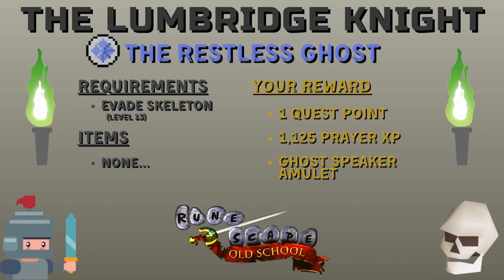Welcome to the Lumbridge Knight Restless Ghost Quest Guide for Old School Runescape. This quest can be done by characters at any level. You do need to watch out for a level 13 skeleton, but he can be quite easily avoided. Overall this is quite an easy quest for a simple quest point, some prayer experience, and the Ghostspeaker Amulet — but bring your teleport and energy potions because there is a fair bit of walking.